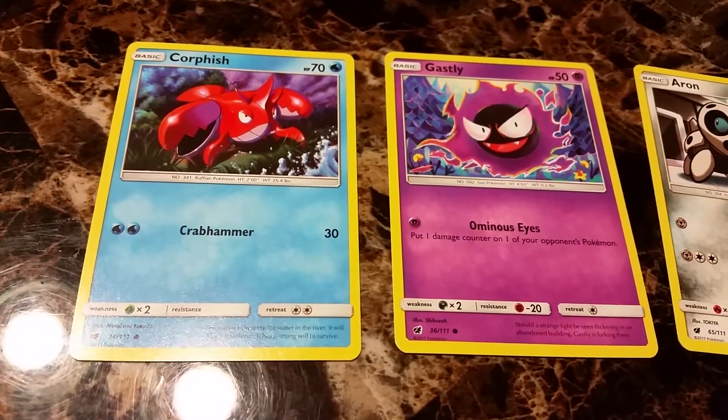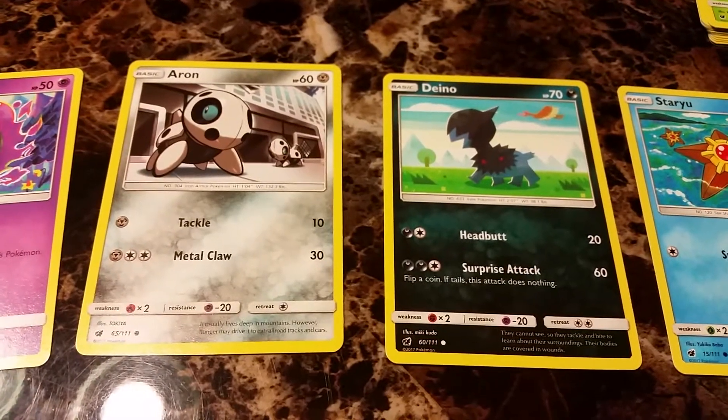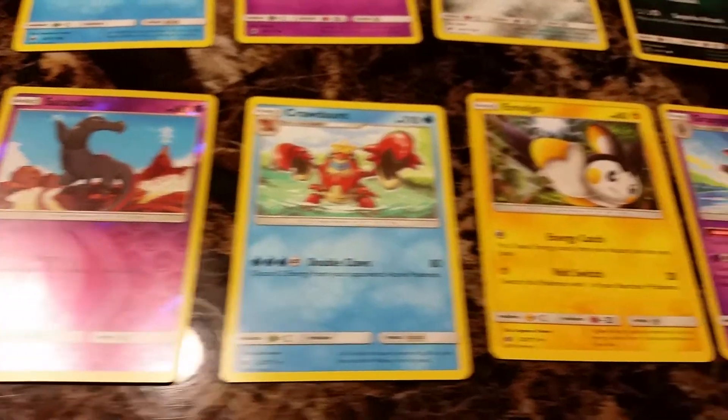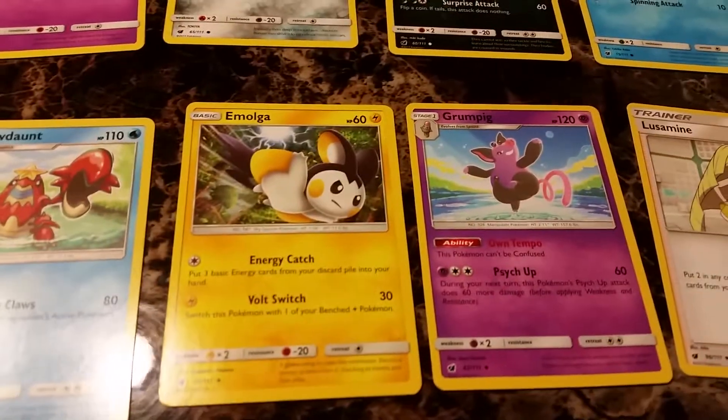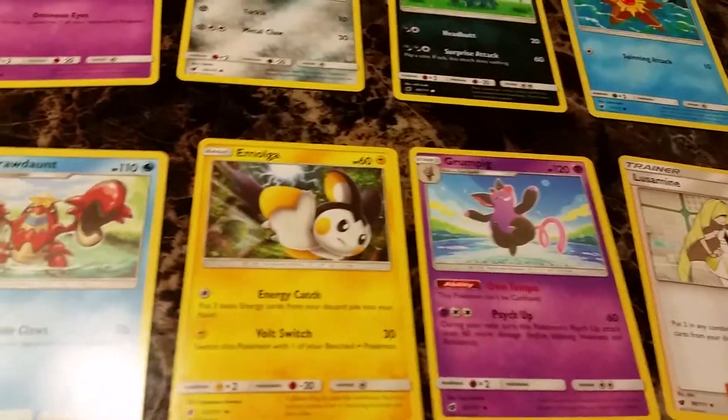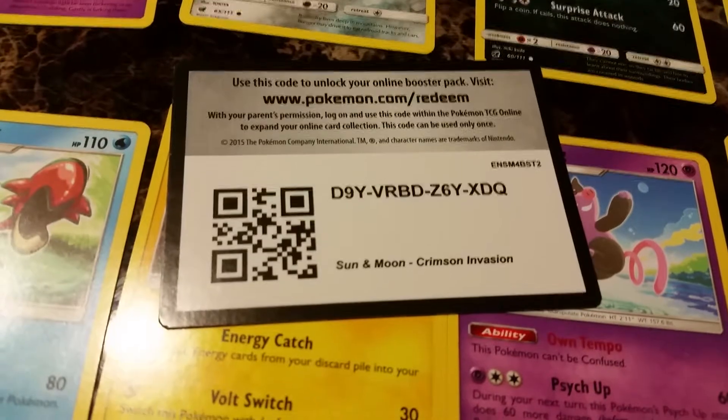Alright, fourth pack: Corsola, Gastly, Eevee, Dino, Staryu, Salazzle, Crawdaunt, Emolga, Grumpig, and Lusamine. And the code for this pack.